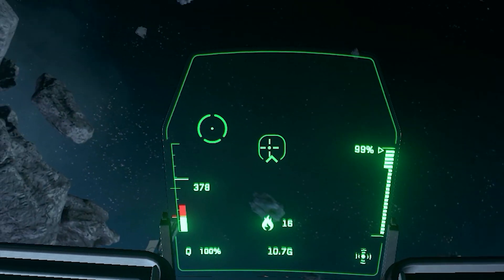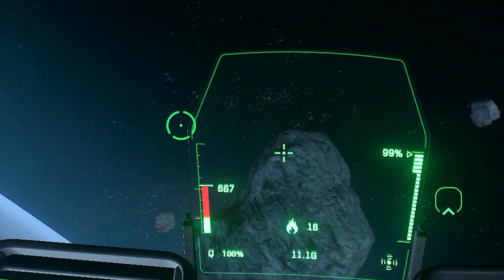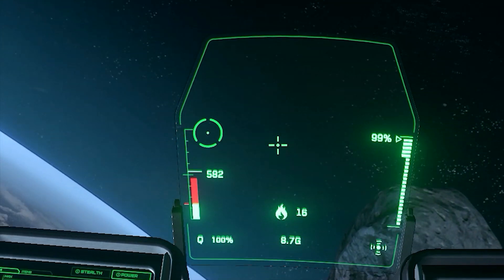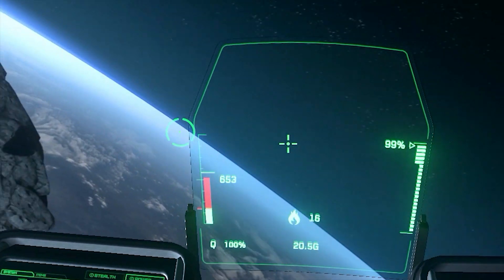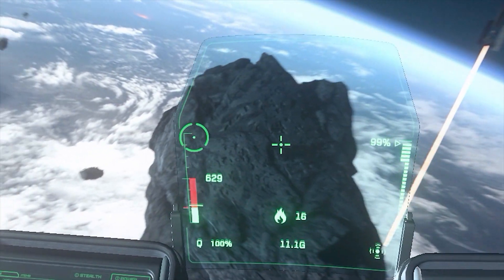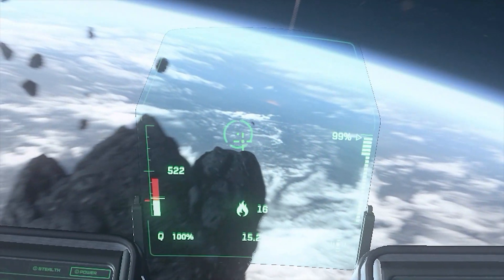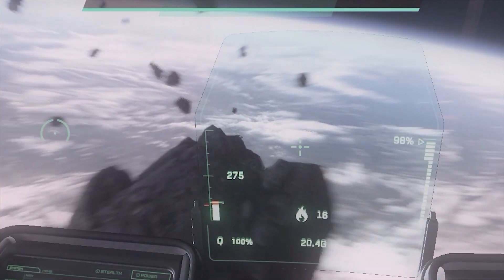Once it starts to redline, your engine is working harder than usual and is more prone to overheating. The throttle limiter allows you to give a certain amount of engine power to the thrusters. The higher the bar is, the more thrust you will give to the engines. In return, your ship will fly to a certain speed that is relative to the direction of thrust you used.